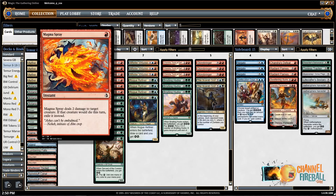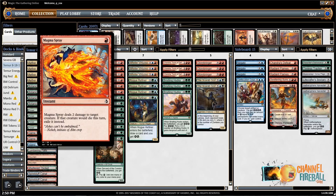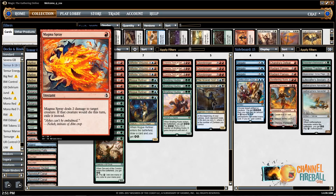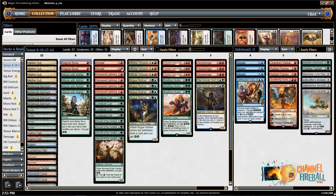Magma Spray — I'm not really sure. I think I want to play at least one, but I'm not sure about the second. It's good against zombies and mono red, but I think mono red is on the downswing. So it's basically like, do you want it just for zombies? Because it is not great against Black-Green or the mirror. On the other hand, all removal is at least mediocre against ramp, God-Pharaoh's Gift decks, and control decks, so it doesn't matter that much if you're playing this or another Abrade.